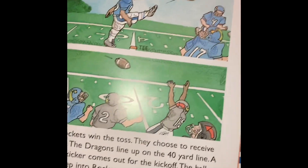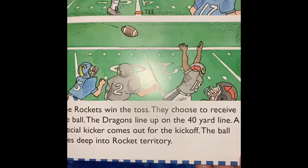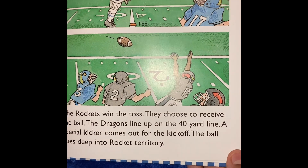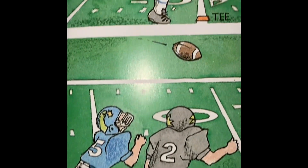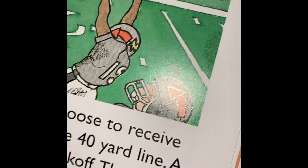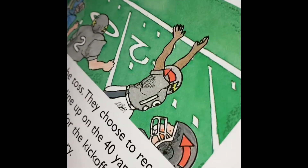The Rockets win the toss. They choose to receive the ball. The Dragons line up on the 40-yard line. A special kicker comes out for the kickoff. The Dragon goes deep into the Rockets' territory. Professional games kickoff at the 30-yard line.